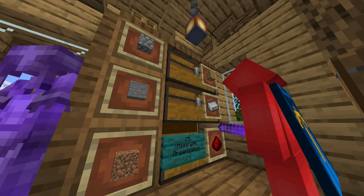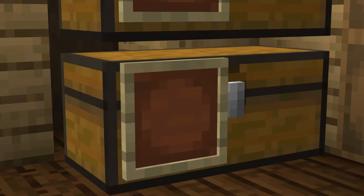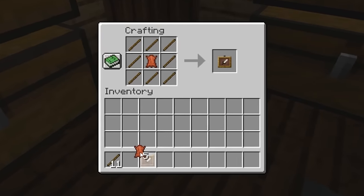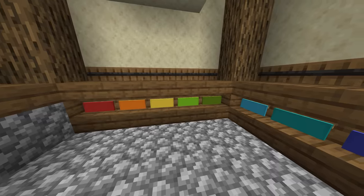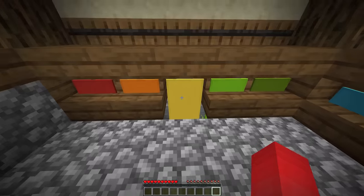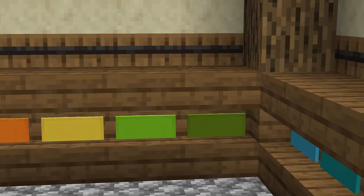Number twenty-two: let's face it, chest organization isn't a fun business. Not only do you have to sort out all the items, but then the item frames for labeling can be quite expensive as well. And to avoid that hassle, might I suggest color coding instead? With banners, we can denote the chest or barrel like so, and all without wasting an item to put it inside the frame.